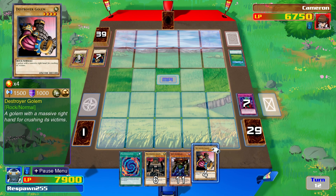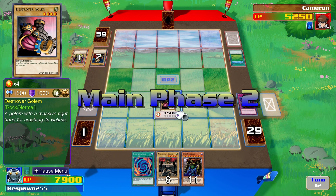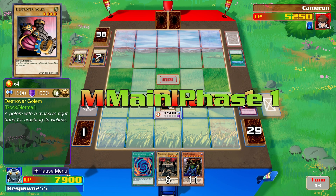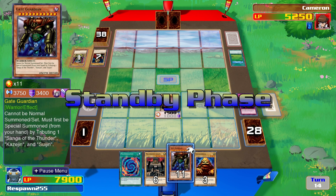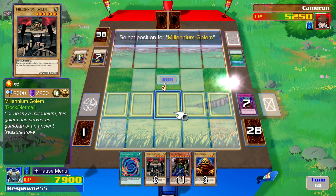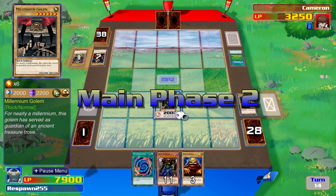There's Destroyer Golem — that's a 1500 attack. Kaiba will be down to 5250 life points; the Paradox Brothers have only lost 100. They're definitely in control here. Kaiba only has one card in his hand, so he is in trouble early, as he usually is with his starter deck. The real Seto Kaiba from the anime would lose his mind if he knew he was getting eliminated in the first round. Destroyer Golem is tributed, and Millennium Golem has come to the field — that's a 2000 attack, 2200 defense. Kaiba is down to 3250, and I am predicting a quick finish to this one.